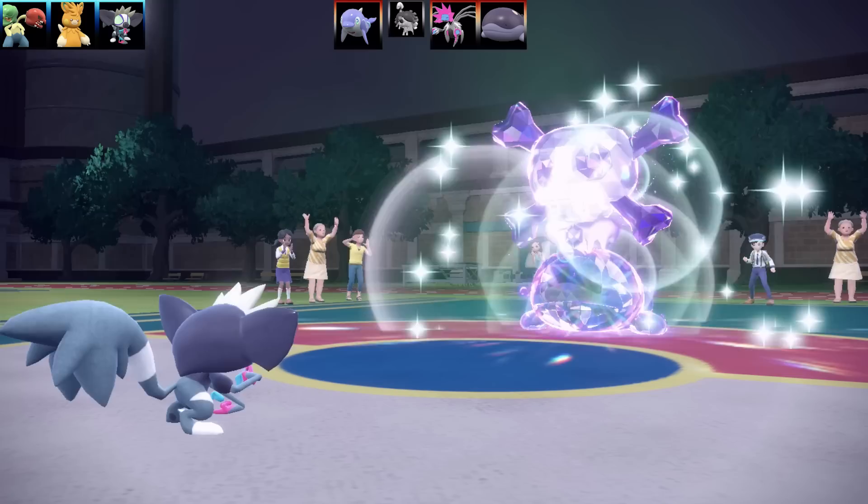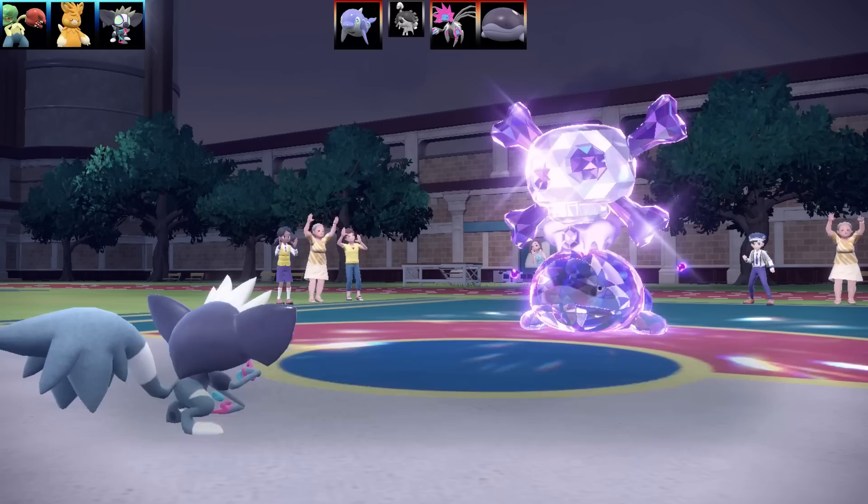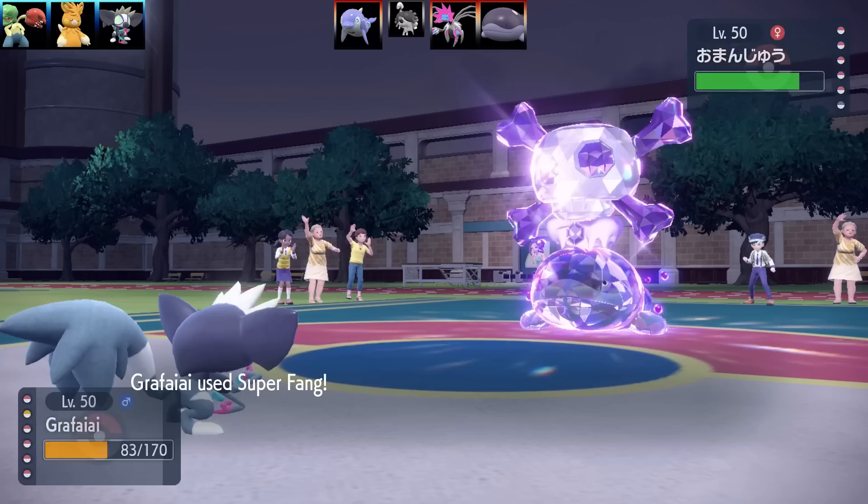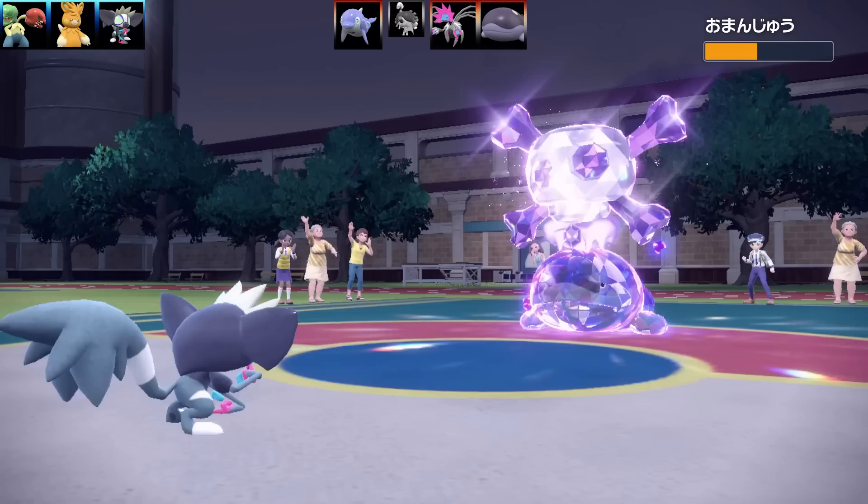Unfortunately Clodsire is not going to go down — they start stalling with Recover. I have to get around this Pokemon. It's super toxic — look at that Tera on top of everything. Here comes another Black Sludge recovery for both of us. I couldn't really use Switcheroo there — it would have been nice to give it a bad item. The Reflect is going to be fading. Let's go for another Super Fang.